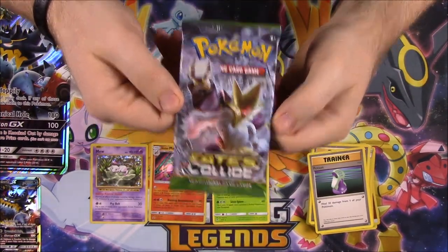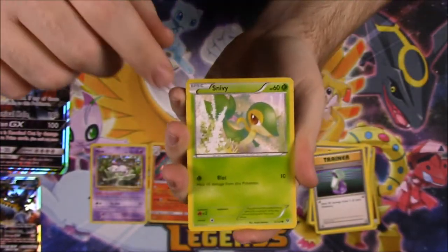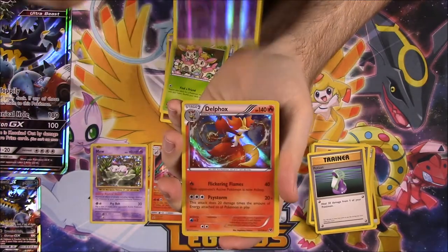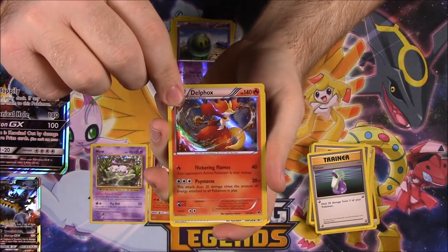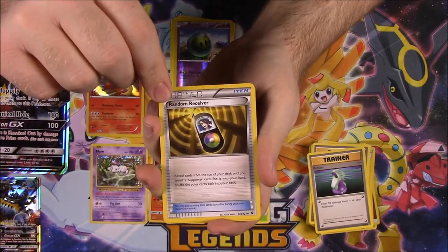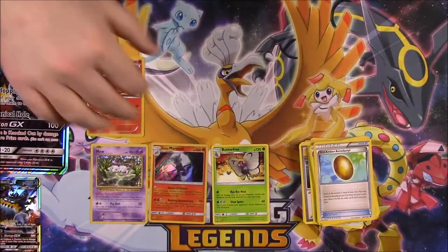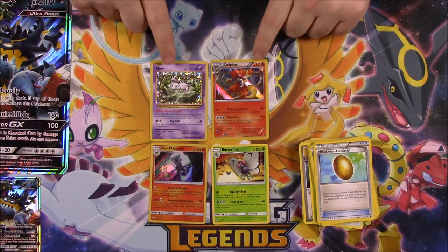And our last pack is Fates Collide. We've got a Snivy, Meowth, Gothita, Jigglypuff, Deerling, Solosis Reverse Holo, and a Delphox — Fennekin's biggest form there. Then we've got a Random Receiver Trainer, Wormadam, and Old Amber for Aerodactyl. So we didn't get anything super good — no GX or EX cards besides the Guzzalord. But we did get a cool Mew, the Delphox, Alolan Marowak, and Butterfree.